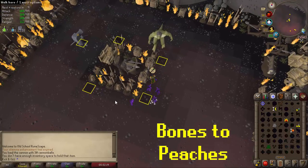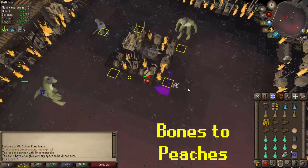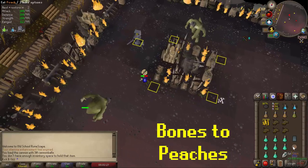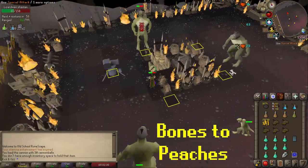Bones to Peaches comes in very handy here — they drop big bones every kill. So if you do make a few mistakes or take some unavoidable damage, just pick up the big bones from each kill, use the Bones to Peaches runes, and heal yourself up.